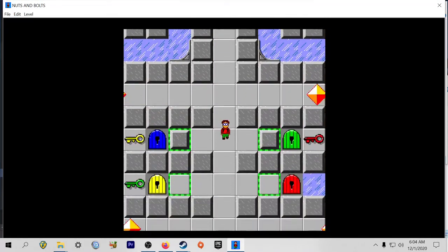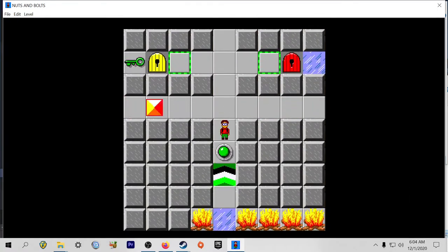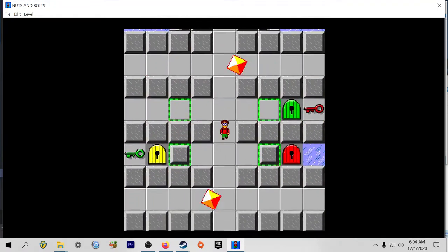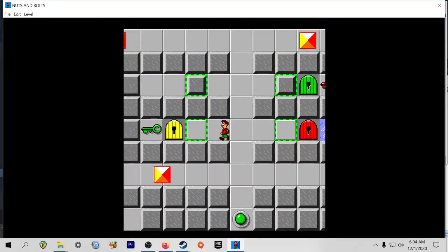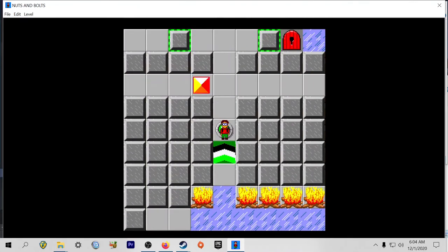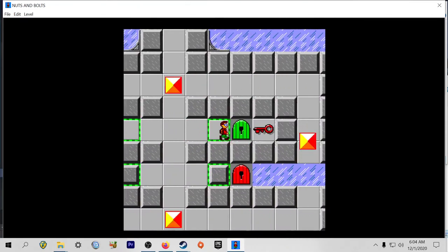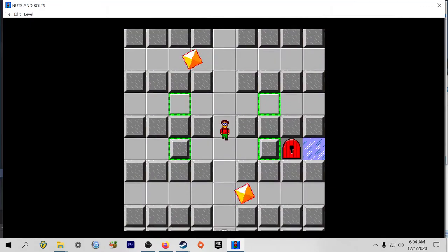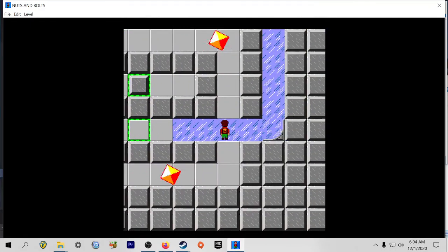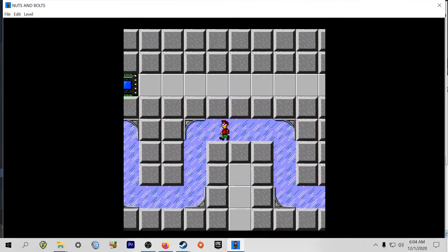We got the blue first. This is annoying because you have to go back and forth. Green. Just trying to make it before that popped up again. Red. You also want to aim that correctly, or time that correctly.